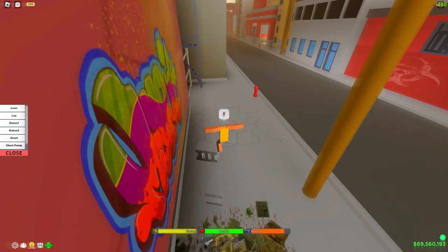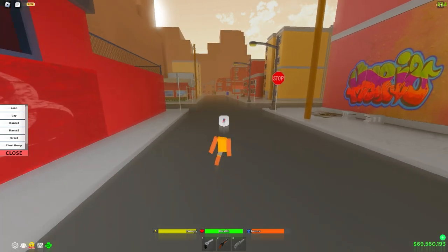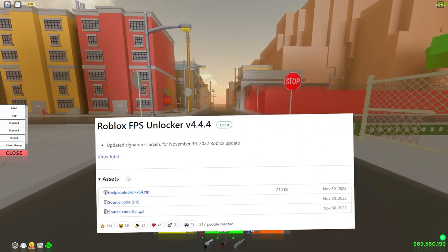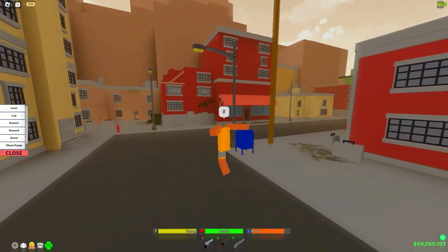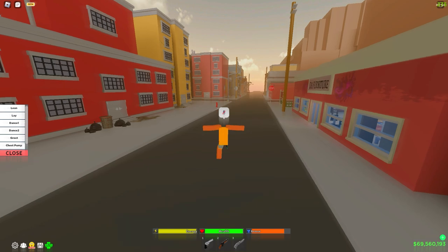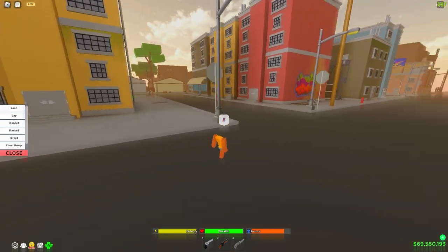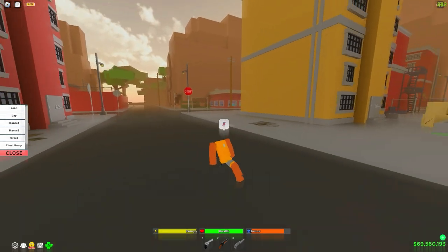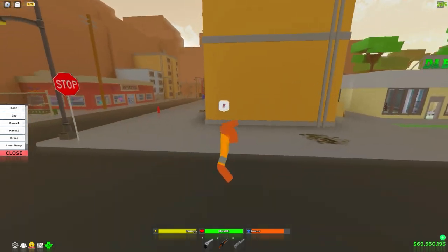My last step to getting better FPS is definitely using Roblox FPS Unlocker. If you don't have it installed, it basically unlocks your FPS — Roblox caps your frames at 60 for some reason. I'll leave a link in the description. I 100% recommend it — it's completely free and virus free. All you have to do is download it, open it up, and select the FPS you want. I just have mine on Unlock so it goes to max.